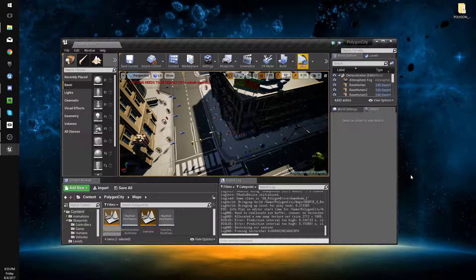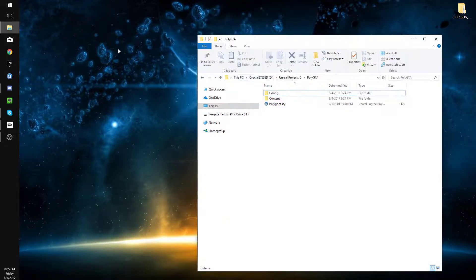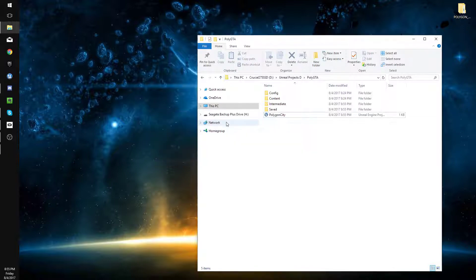The first thing we're going to do is close this example project and unrar and open up the project that comes with the files, which you can find below. Their assets are on 4.14 right now, but they'll probably be updated to fix an issue we're going to address in one of the early episodes, which is just rotating the vehicles so they can be driven easily. I'm going to try and make it so you can run over people as fast as possible, because that's the funniest part, and then we'll work on weapons and things like that.